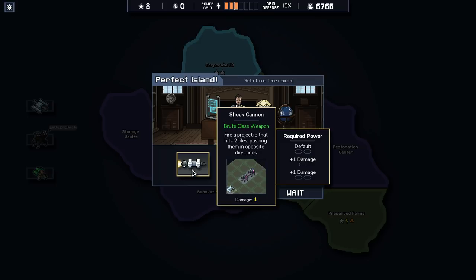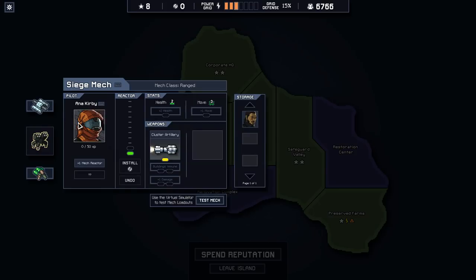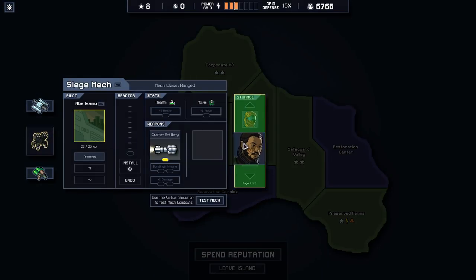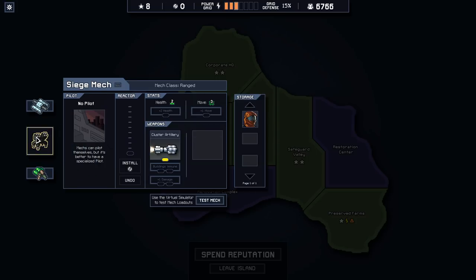That's a nice upgrade. There's a projectile that hits two tiles pushing them in opposite directions — that is neat. But I think we really want a pilot. Mech Games Armored — it's nice, we almost brought him, pretty happy to have him. I think we're going to bounce Anna back to this thing. Actually, armor only protects you from weapon damage, so maybe Abe's not that useful in this thing because this thing spends a lot of time away from enemies. Let's keep them as they are, I suppose.